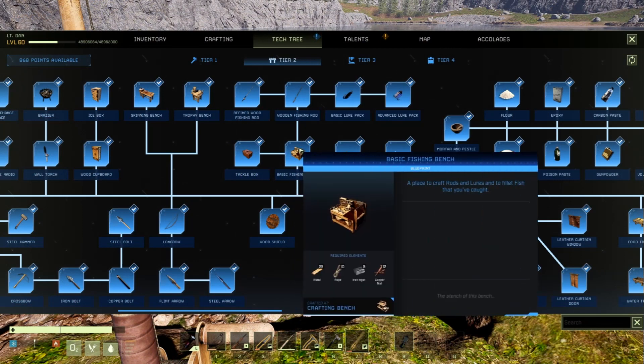And of course in Tier 2, the basic fishing bench — this is where you craft all those items, and you have to be at least level 10 to have the basic fishing bench and unlock fishing.